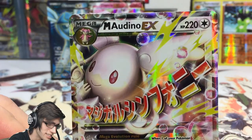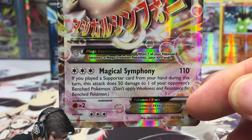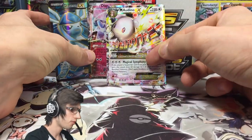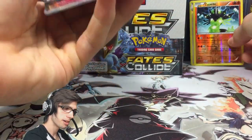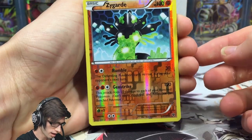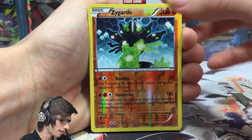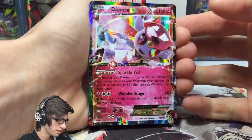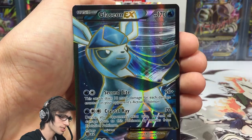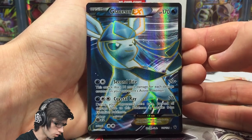So we're down on a break in the box but up on an EX, which is pretty epic. I love this Mega Audenot — I don't like the regular Audenot but I love the art on this Mega Audenot EX. It's got 220 HP with Magical Symphony. Let me know in the comments what you think of that Mega Audenot EX art. To recap part four: Zygarde Reverse Rare, Aerodactyl Reverse Rare, Deancey EX, Mega Audenot EX, and the Glaceon EX full art — definitely one of the highlights of the whole box.